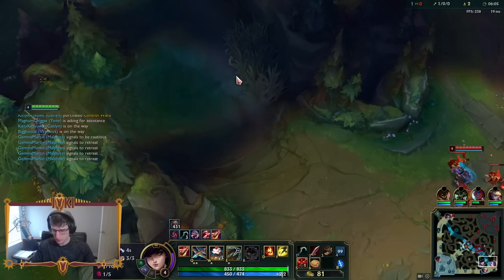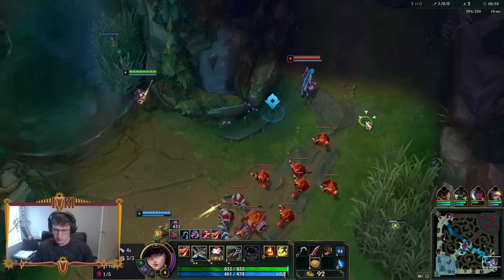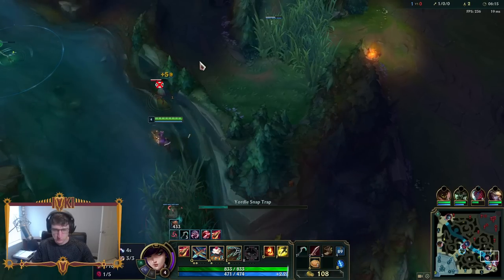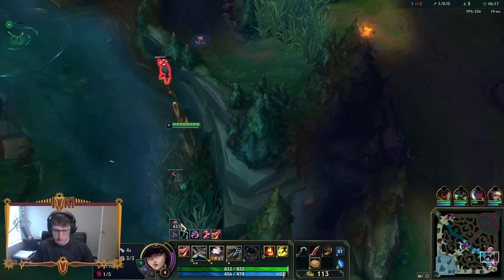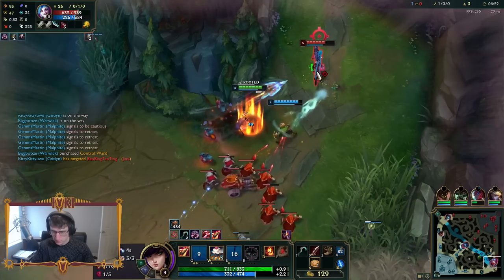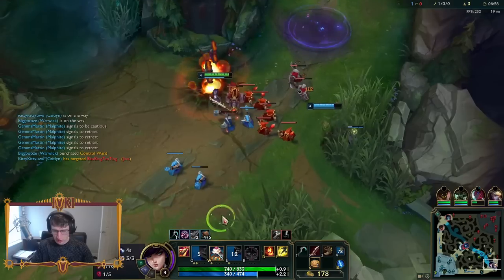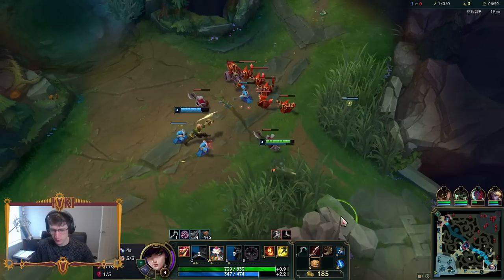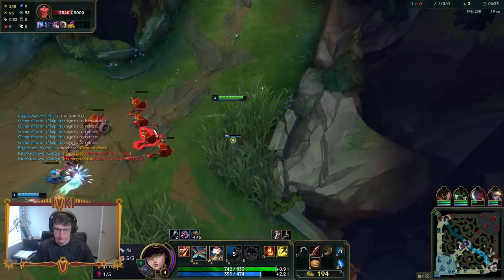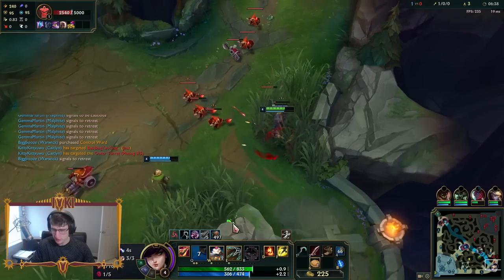Soraka's roaming. Take out this ward. Used my E to get out of the traps and to put myself in a better spot for Q. Also, whenever you're in the bush, you get double the stacks for your headshot — you can scale that up much faster.